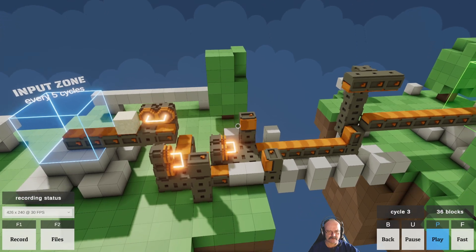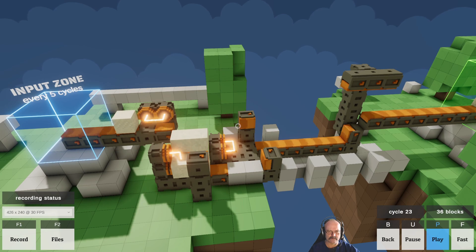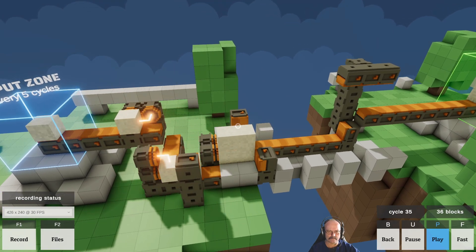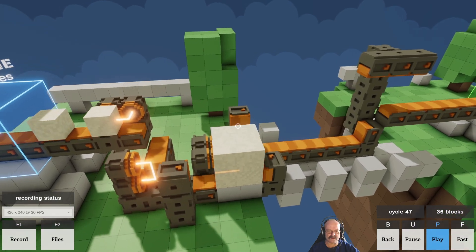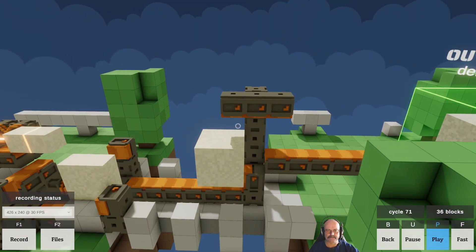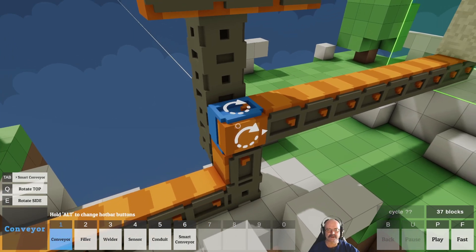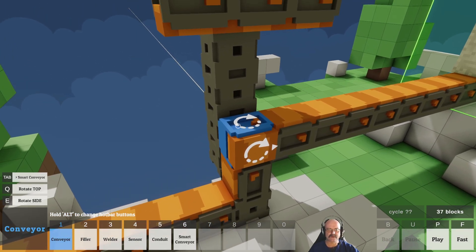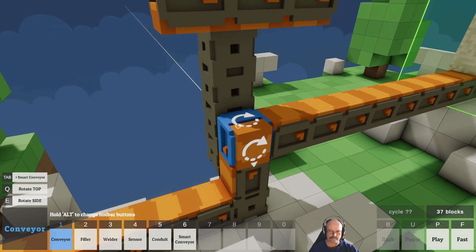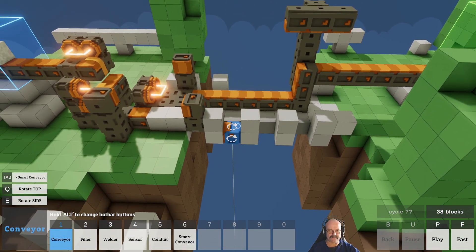Alright, pressing P. Right, so that one goes there — welds it. That one drops down. We get the second one. That doesn't quite work — it was close, but no cigar. And it was because of this: we need that to go up another level. Like so, that should now work, I think. Try it.